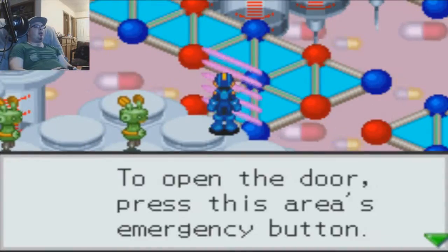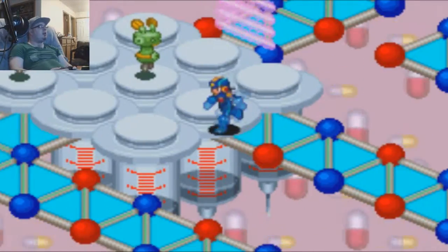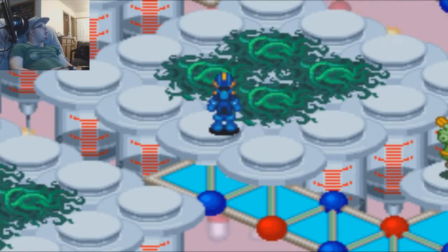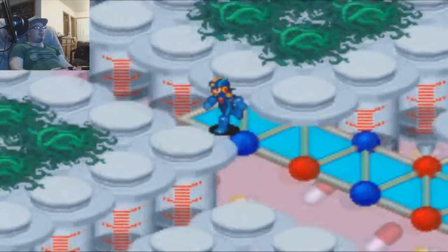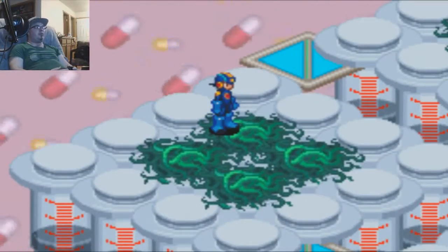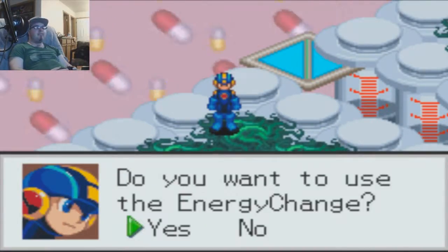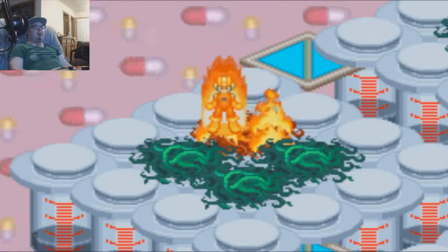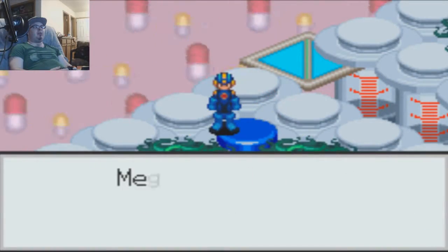There's this door here — I'm gonna hit the emergency button. But to get to the emergency button we need to find the switch. The switch is H, so not this one here, not these here. There, that opens the door.